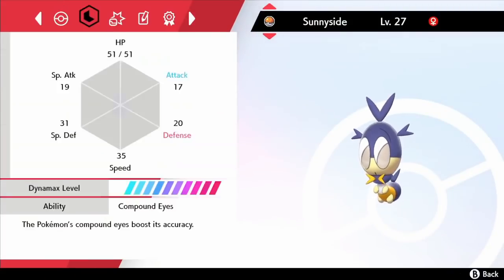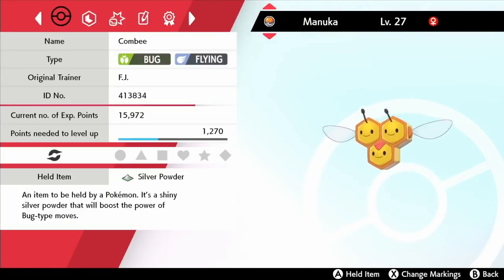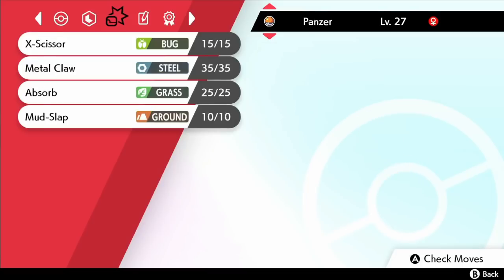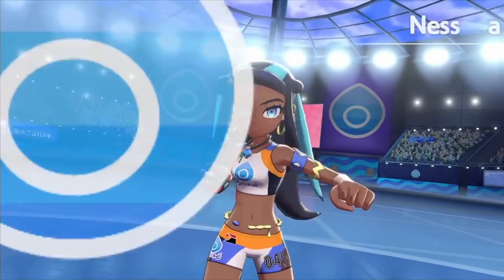Before heading to the gym in Hulbury I did a bit of exploring and picked up a TM behind the lighthouse — that happens to be for the only extra move that Caterpie can learn, so we fill out Petrie's moveset. Electroweb is the new addition and I'm hoping it'll come in handy against the Water-type Gym Leader. We also added Metal Claw and Absorb to Panzer's moveset, the latter of which could be key here. The whole team's up to 27 because Nessa has a Dynamax Pokémon who's part Rock and that's sure to give us some problems.